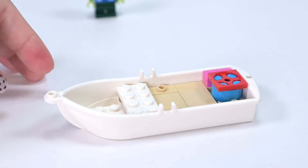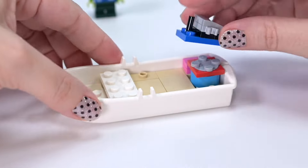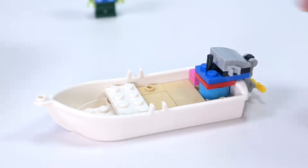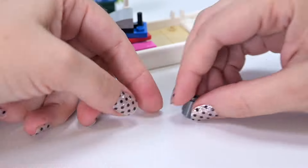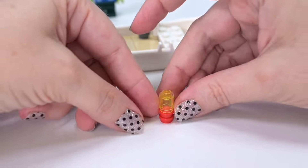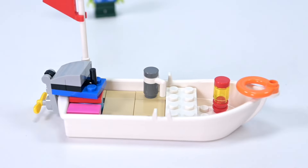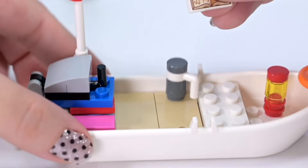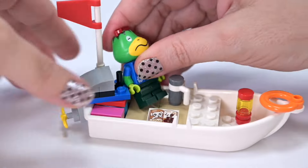I restarted my Animal Crossing game and still haven't got to a three-star island because I don't want to cover my island in flowers - they're just so hard to keep tidy. I haven't activated Cap'n again so I don't get to hear his cute little ditties. Anyway, the boat has a little light in there, a flask, and a printed piece that looks like sheet music, maybe with his little ukulele.